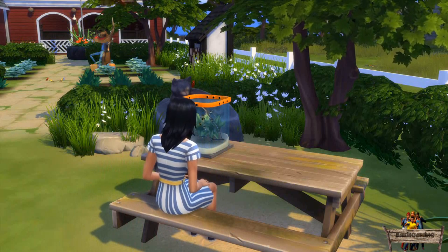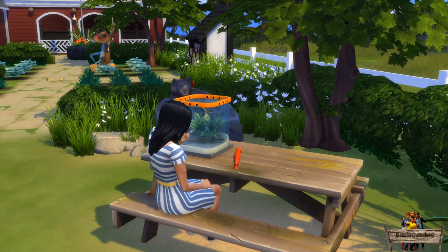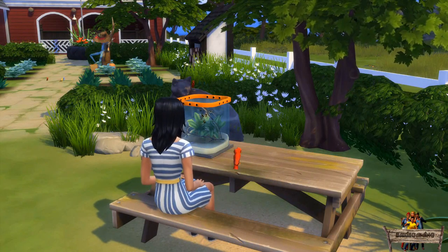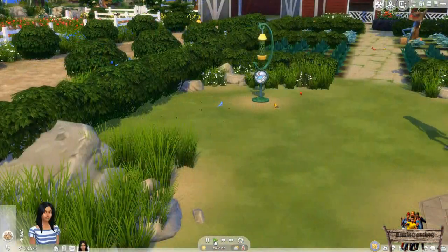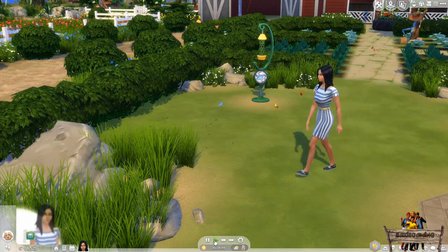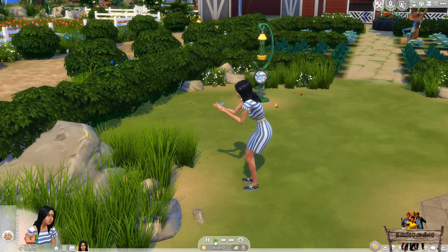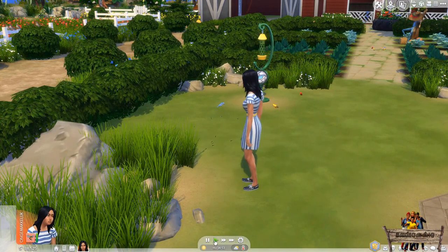This object has the same interactions as the one from the Outdoor Retreat Game Pack, so your sims will be able to watch the bees too. Trying to catch bees can also result in being stung by one. When this happens, your sim will get a Stung by Bee buff, which comes with an uncomfortable mood that will last for three in-game hours.